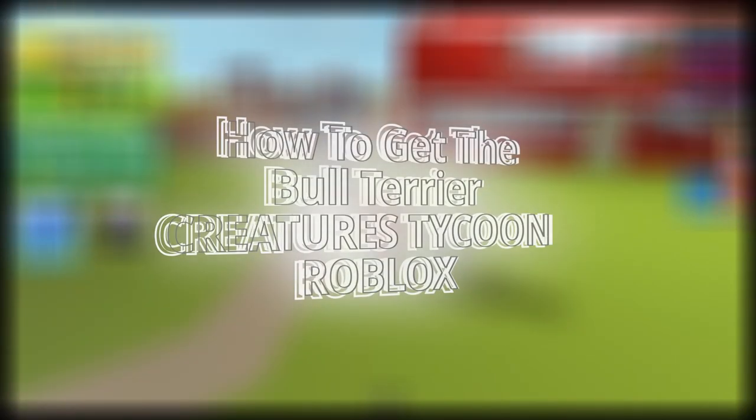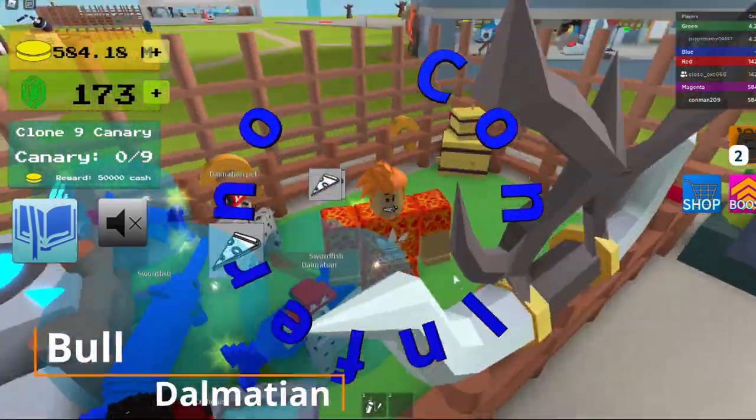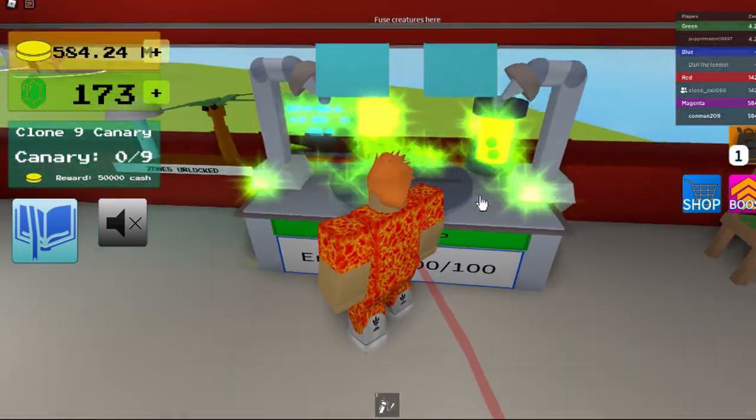Hey guys, today I'm going to be showing you how to get the bull terrier. First you go over and get your bull and dalmatian — I already had the dalmatian — and then you bring them into the fusion chamber.